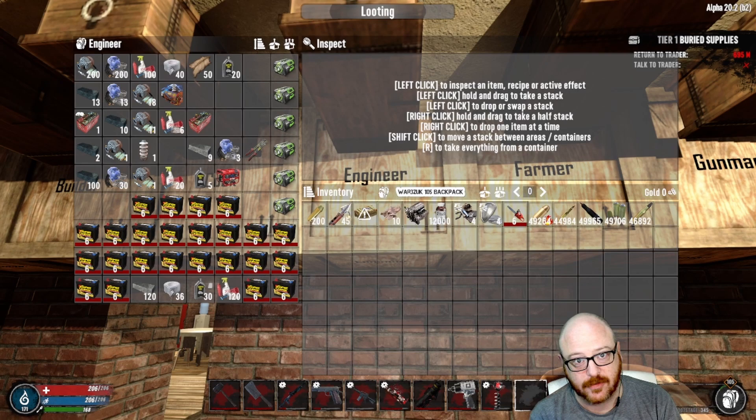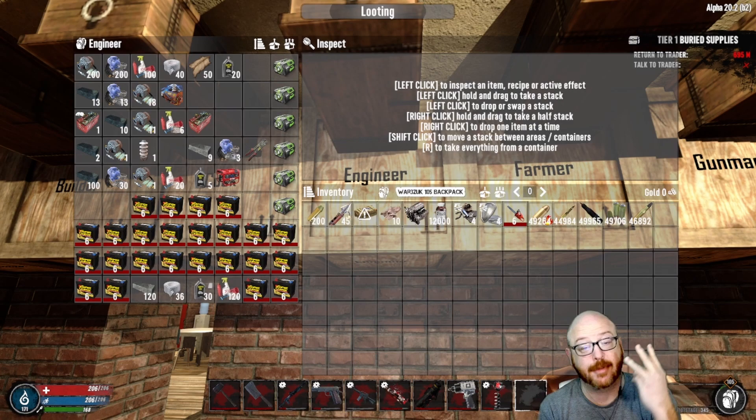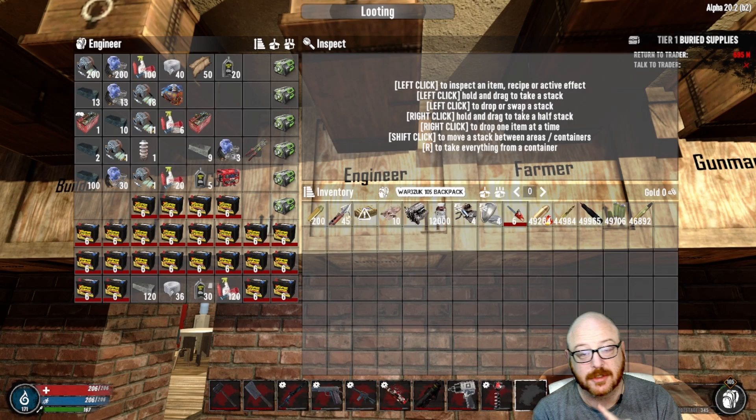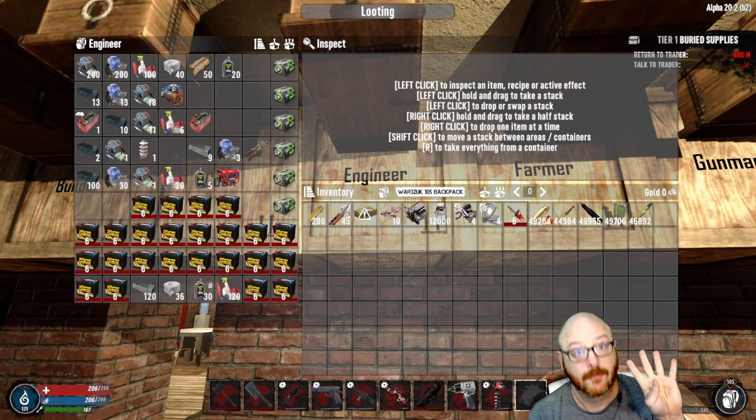The second task is to craft and place a generator bank. In order to do that, you're going to have to level up your advanced engineering to level three, so keep that in mind as you go through your skill tree. You're going to need iron, mechanical parts, and electrical parts. Step three is to make and place a battery bank — you'll need the battery bank schematic, then iron, electrical parts, and polymers, and you're done.